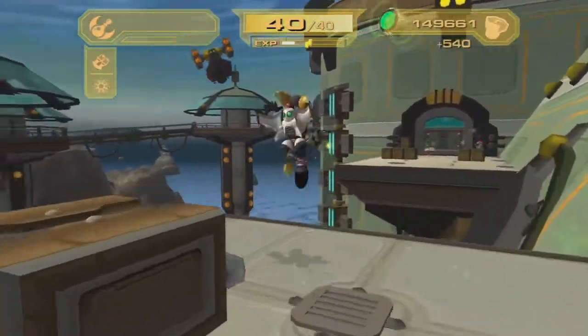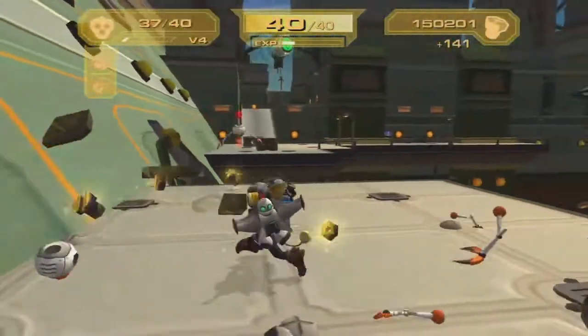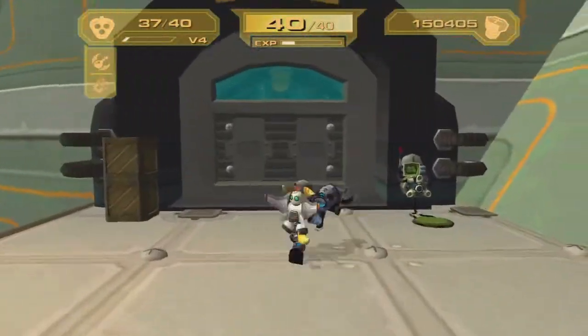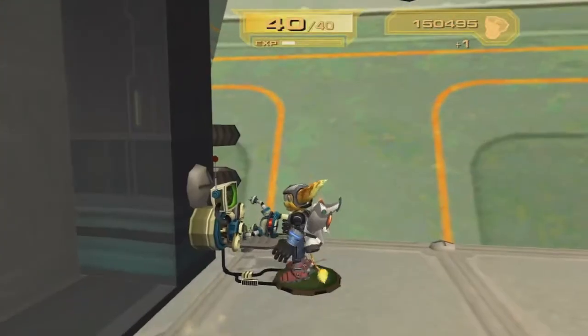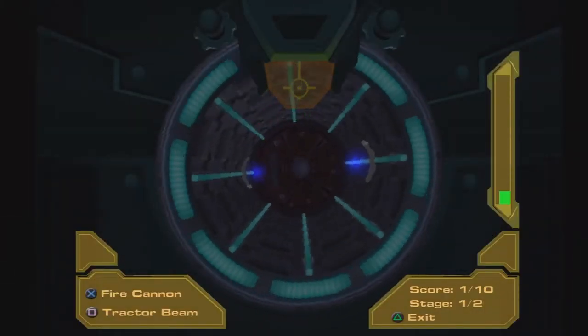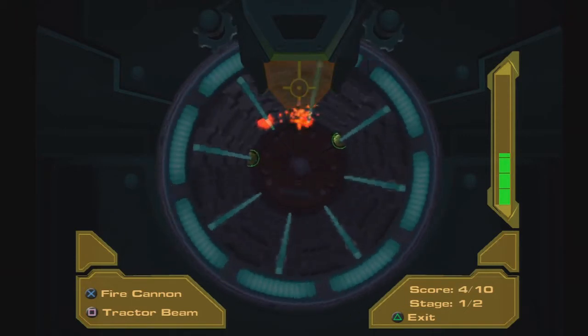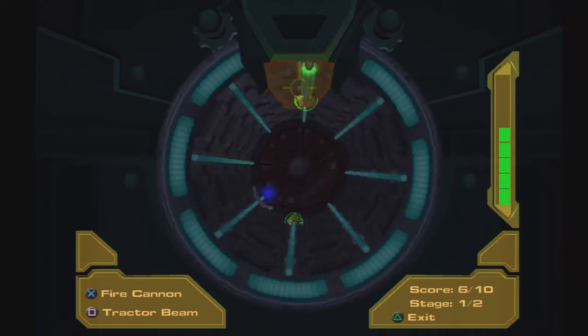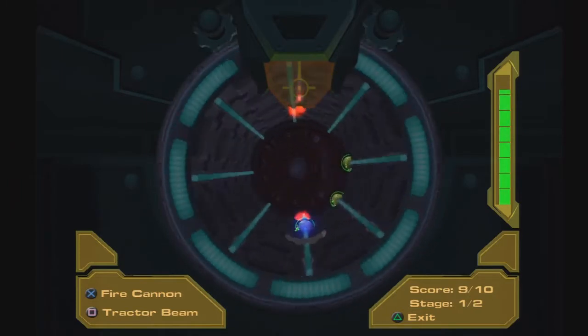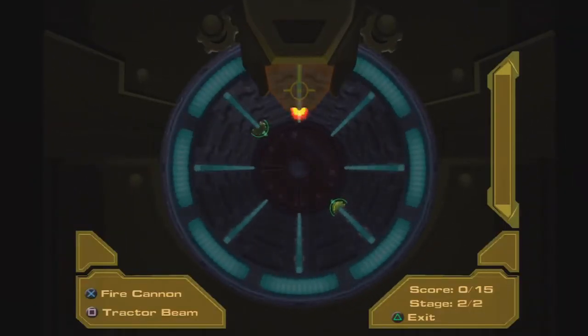Beautiful guys, now let's go over here. I'm definitely gonna have to reconfigure my button layout. As you can see, this is where we make use of the hacker again. Beautiful. Some of those blue barriers kind of prevent you from hitting them. Just like that — there's the first stage. And there's only two stages, so that's nice.